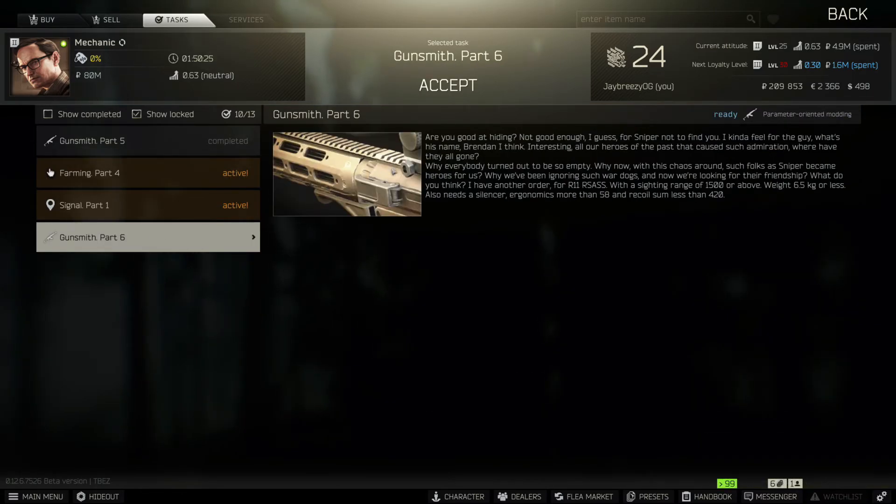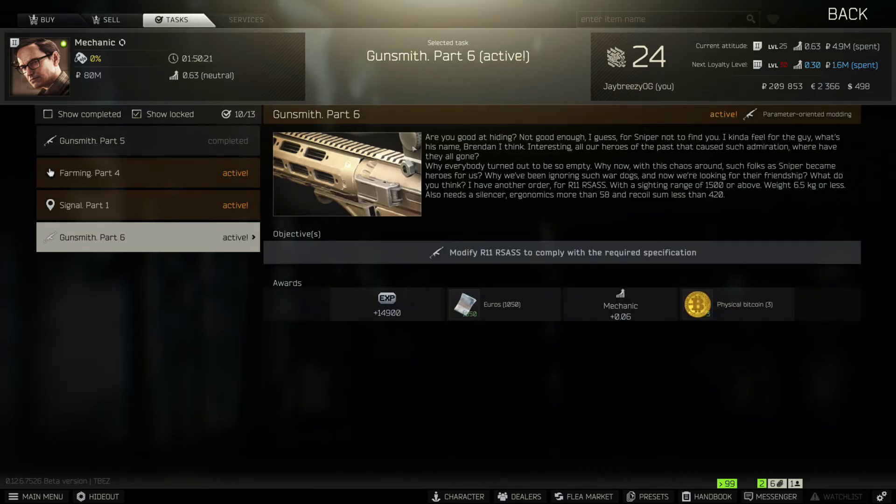This one's going to be a little bit harder because the RSAS is not available yet, but we'll accept it and see how much we can get. You'll have three bitcoins, and depending on how much you spend on the RSAS and all the parts, you'll get some money back — selling bitcoin right now is maybe 170,000 rubles as well.